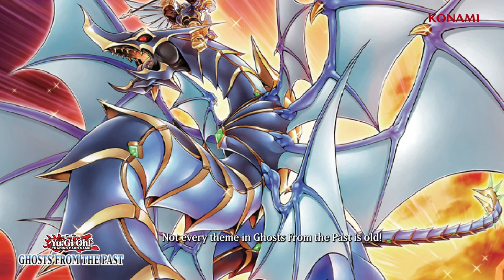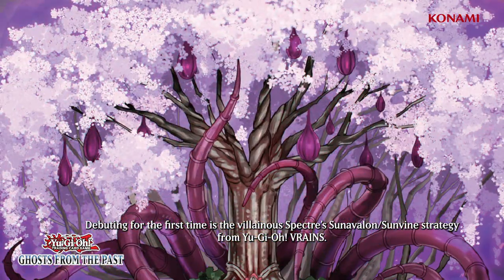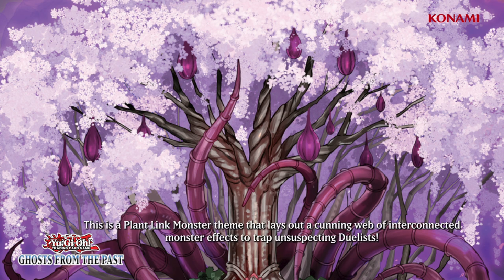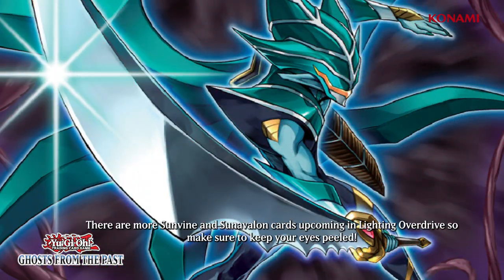Not every theme in Ghosts from the Past is old. Debuting for the first time is the Villainswaprince's Sunavalon/Sunvine strategy from Yu-Gi-Oh! VRAINS. This is a plant-linked monster theme that lays out a cunning web of interconnected monster effects to trap unsuspecting duelists. Take root and link all the way up to the Link 4 Synavalon Drytron Triae, and use its effect to destroy your opponent's monsters. Then strike with the unassuming but deadly Sunvine Thrasher. There are more Sunvine and Synavalon cards coming up in Lightning Overdrive, so keep your eyes peeled.